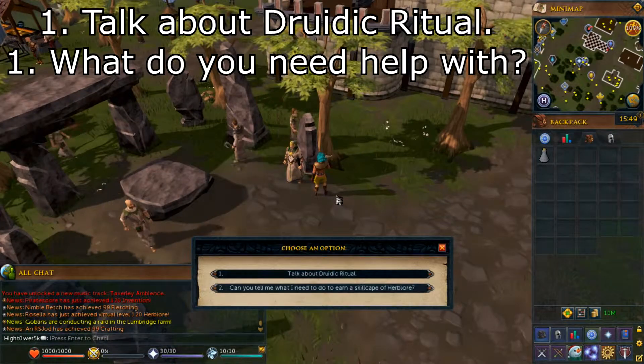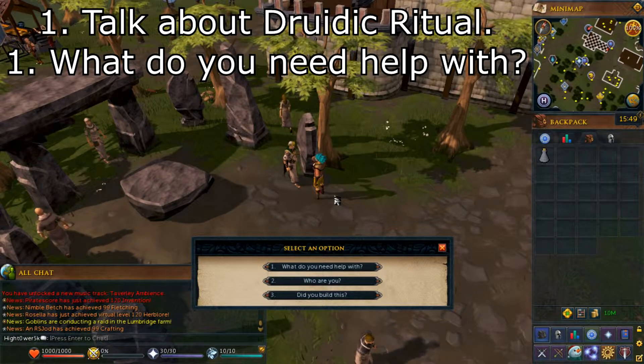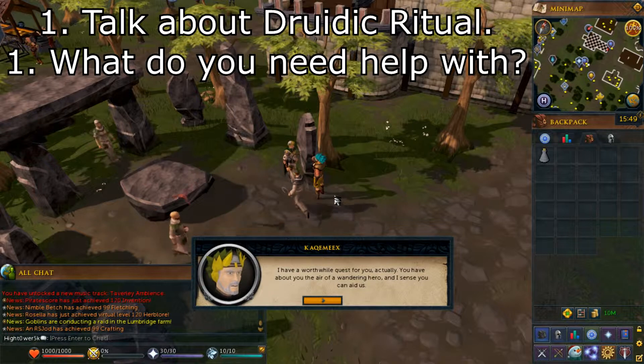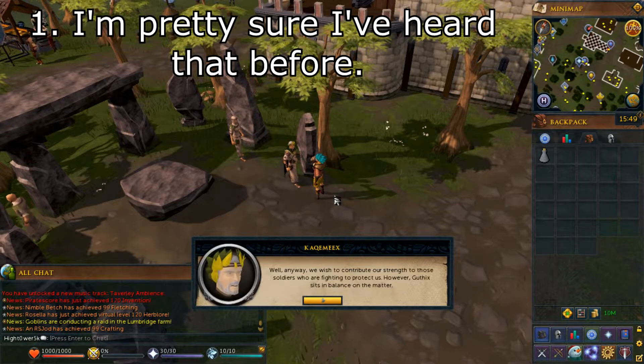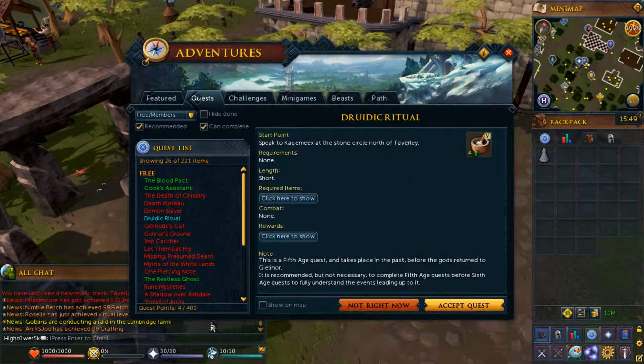Go ahead and select option number 1, talk about Druid Ritual. Select option number 1, what do you need help with? Then select option number 1, I'm pretty sure I've heard that before. You'll then get the quest prompt — go ahead and accept the quest.